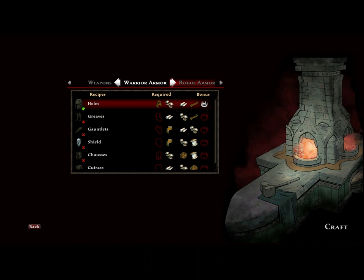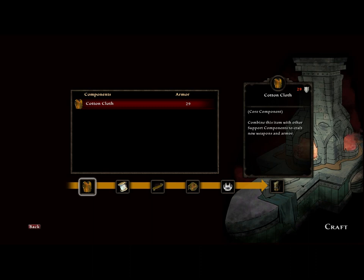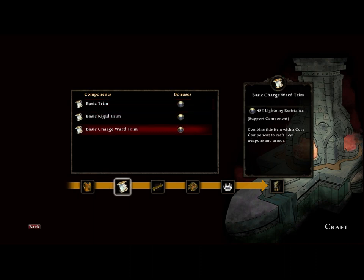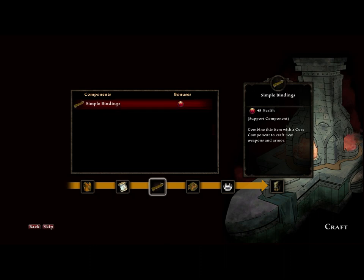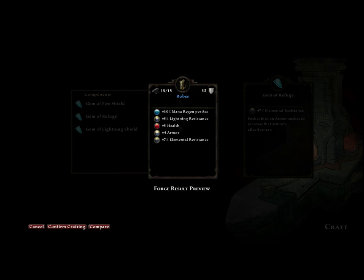Pretty cool. And I'll show you one with a gem too. We'll go mage armor and we're going to craft some robes. So we have the basic robes that give us 29 armor. And now we get to pick: do we want lightning resistance, four more armor, or eight more armor? So we'll pick lightning resistance, five health, four more armor. And then we get to pick a gem at the end, if you have gems. And we can add five more lightning resistance, plus seven elemental resistance, and plus five resistance. So we'll do elemental resistance. And we got a blue robe. Fine robe.